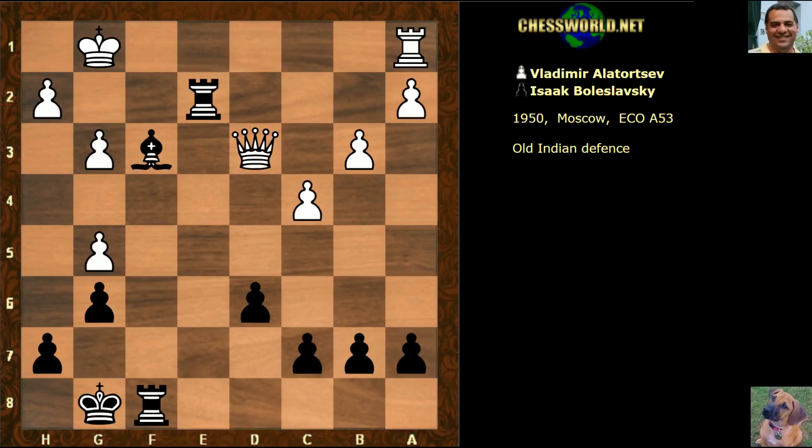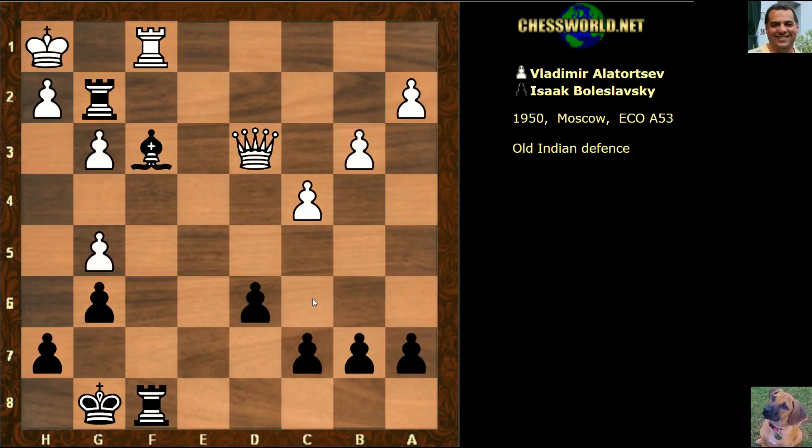After rook g2 check, rook f1, there's a slight snag - check, king h1. Now black to play. Isn't this idea stopped? Surely white can take on f8, and it's only rook and bishop against queen then. Is that enough? Would you play bishop c6 or something else? Five seconds to pause the video. Bishop c6 was indeed played.